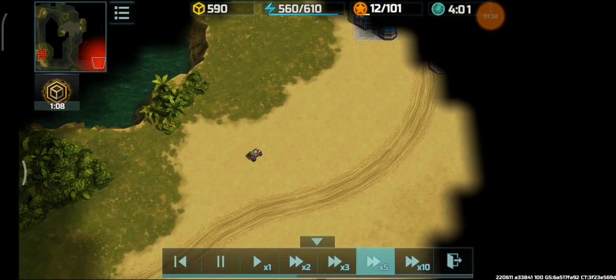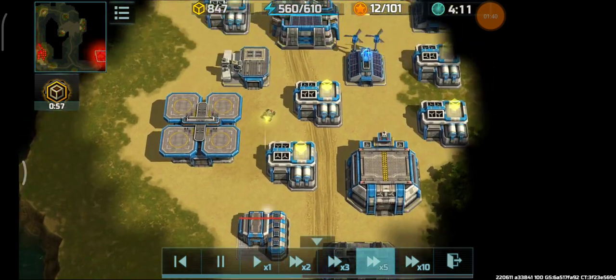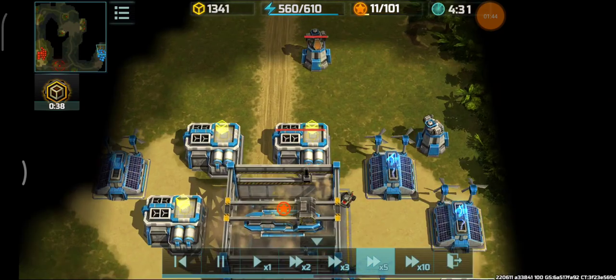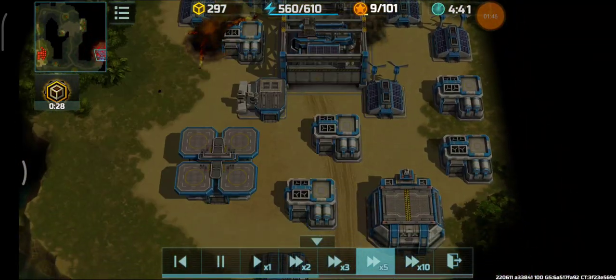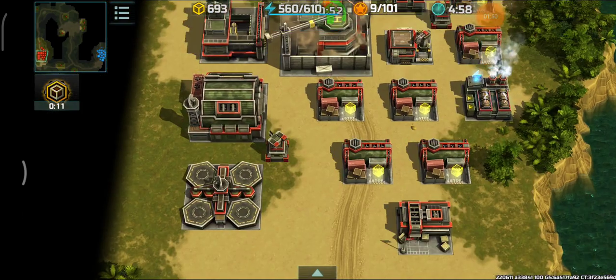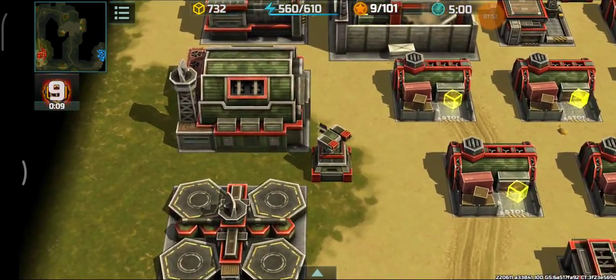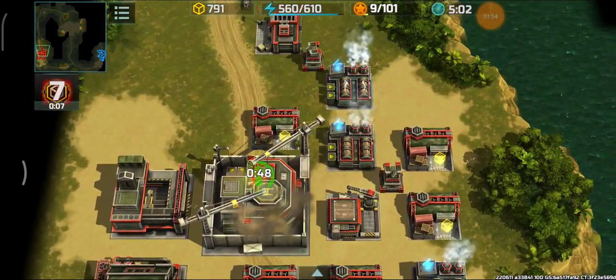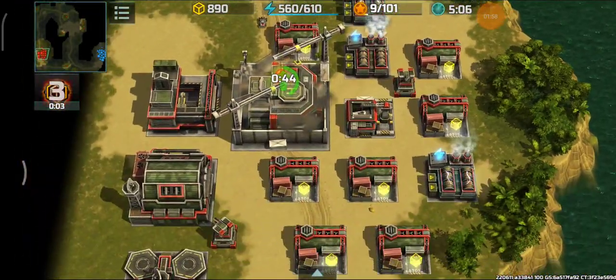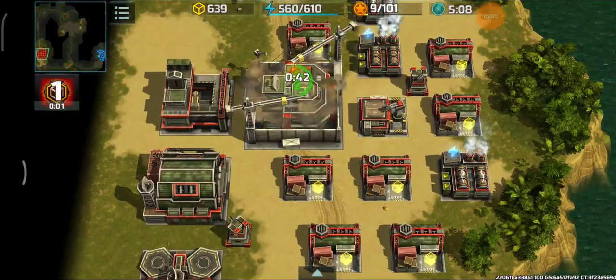Now going to scout Deadly Hunter's base — see what he has. Going level 4 HQ. Two anti-air right there. Vertex destroyed my Coyote. He has Vertex out before I did. Going level 4 HQ myself. I got like 3 anti-air also, so pretty much it's the same.